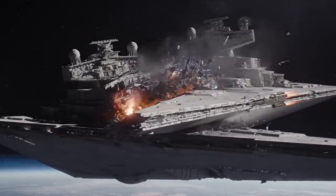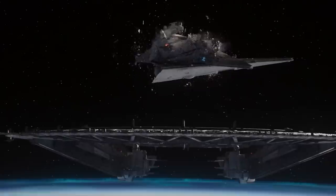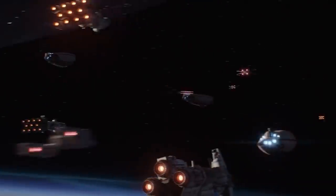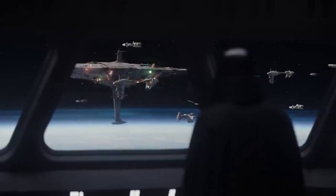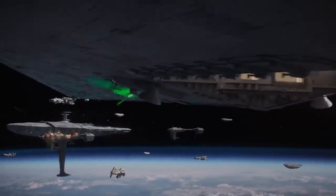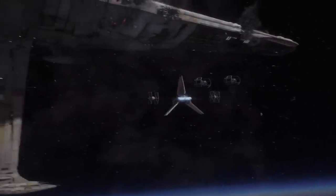During the battle, the tactics employed by Admiral Raddus resulted in the successful destruction of two Imperial Star Destroyers, as well as allowing both the Death Star plans and a sizeable portion of the Alliance fleet to escape the engagement zone. Sadly, the Profundity itself was crippled under turbolaser fire following the unexpected arrival of the Star Destroyer Devastator, and fell victim to a lethal boarding action in which all remaining hands were lost.